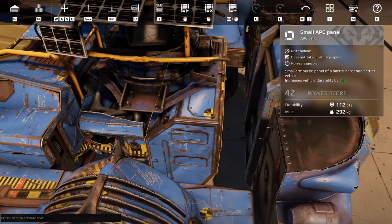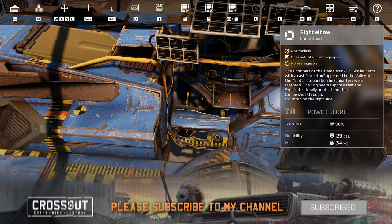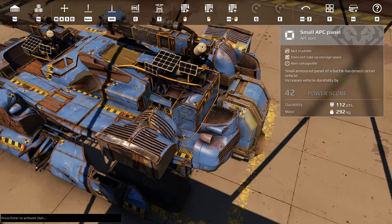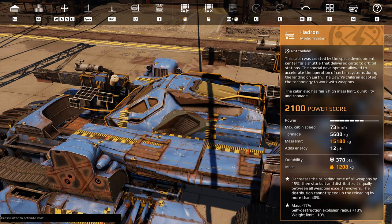I hope we don't overcharge our shot. The second gun we have on a right elbow, which has 29 durability, but 90% of the damage gets passed through. I'm hoping it lasts a little bit longer. We also got it on a small APC panel, which has 112 durability.